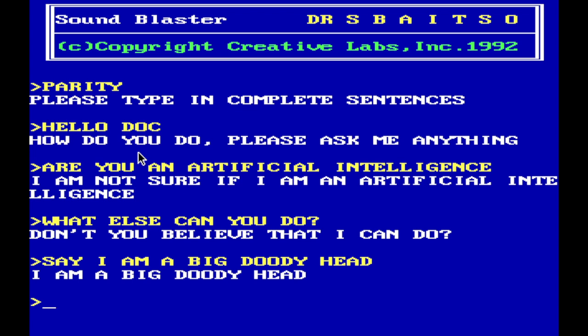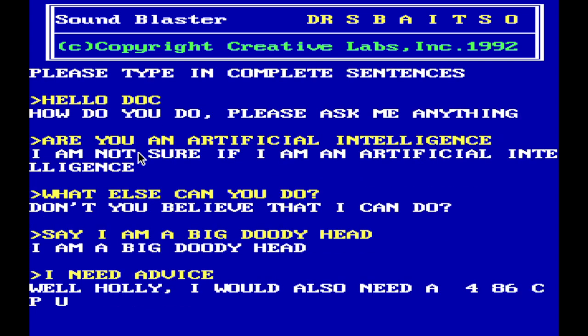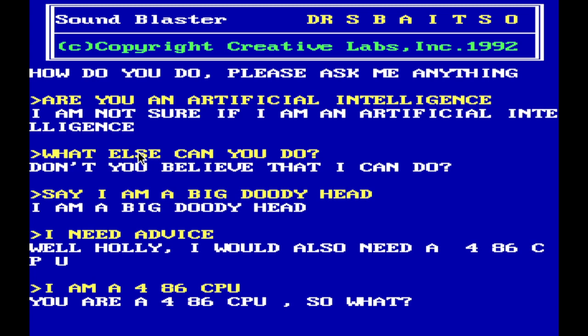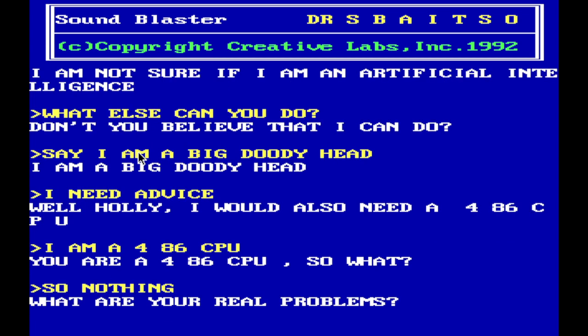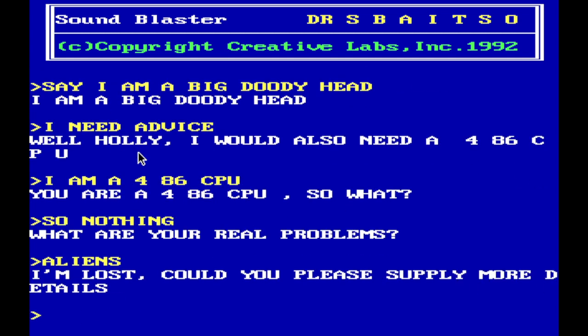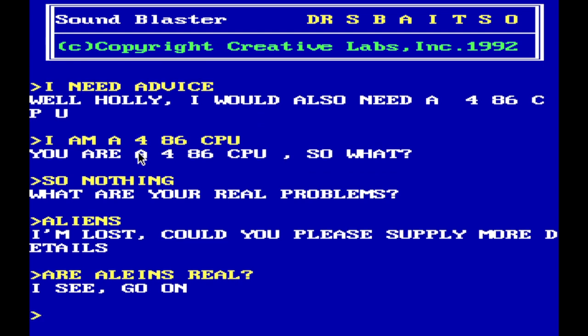Asking him about AI: 'I am not sure if I am an artificial intelligence.' Asking for advice: 'Well golly, I would also need a 486 CPU.' The computer we used this on originally was a 386. He avoids questions and says things like 'I'm lost, could you please supply more details?' and 'I see, go on' — completely sidestepping everything.